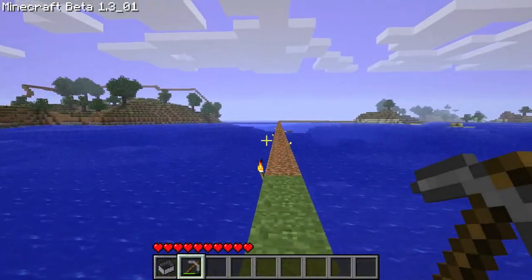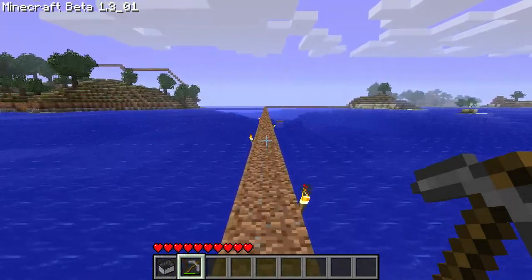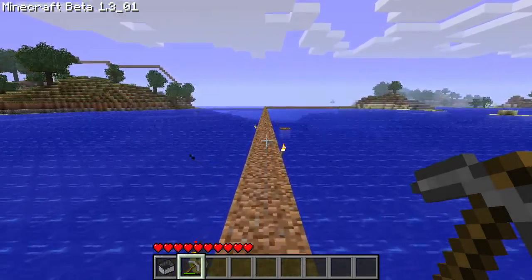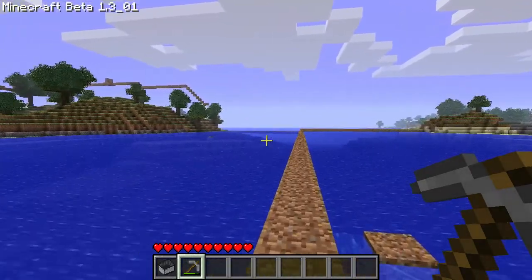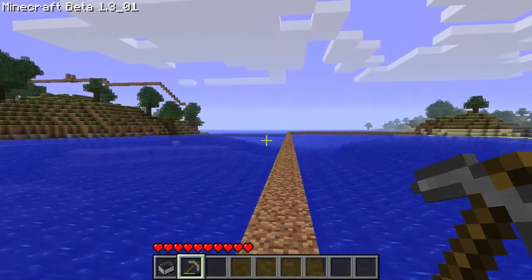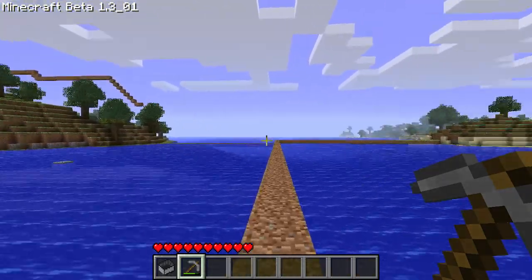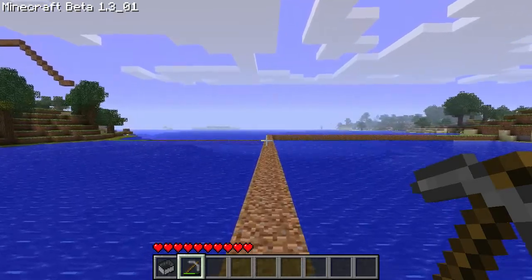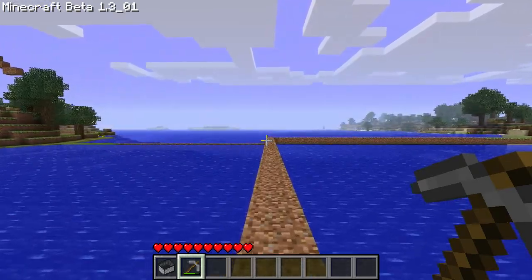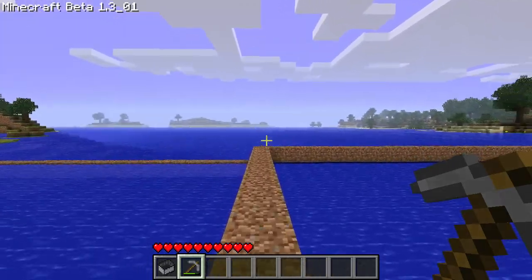The next thing I did was go out in that direction and start mining in a big cave system I found. But first I'm checking out this area over here — from what I remember it was just a bunch of trees that I built dirt paths around. I don't really know what I was doing there. There was a whole bunch of trees on a little island and I wanted to make some sort of base.